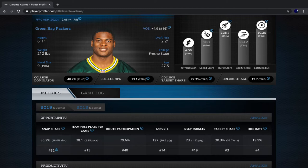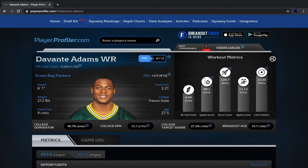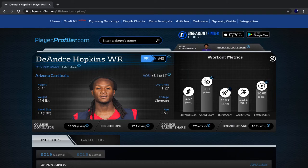Now let's take a look at DeAndre Hopkins. In my opinion, he is a more talented wide receiver than Devontae Adams — in fact, I believe there is a very good chance he is the single most talented wide receiver in the NFL. I'm not sure between him and Michael Thomas, but I definitely think DeAndre Hopkins is at least top two in terms of talent.